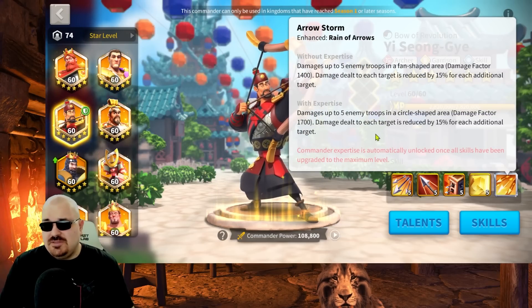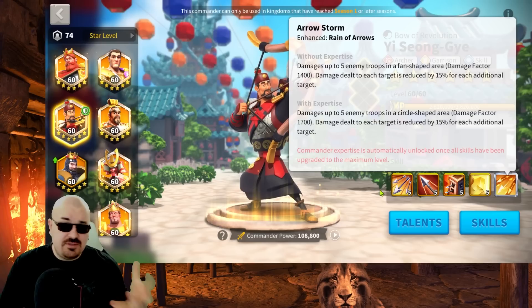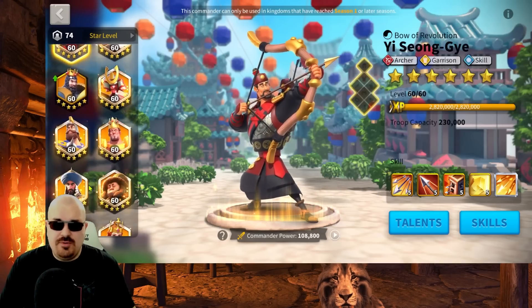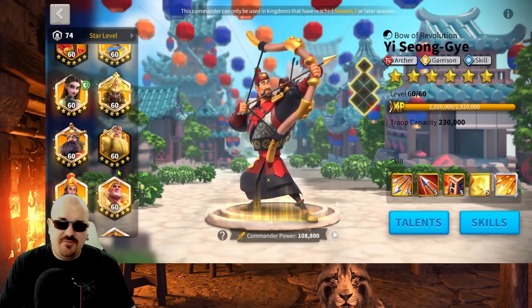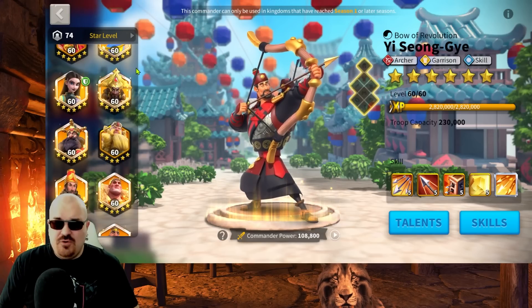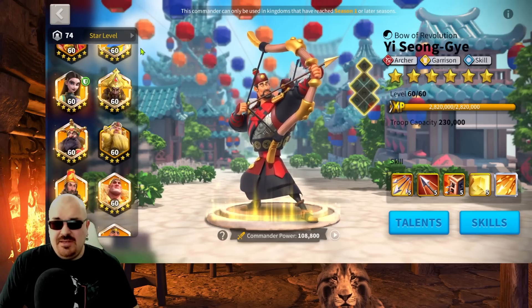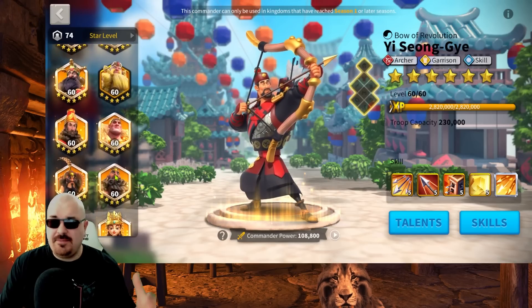Scipio is a must-expertise commander — I wouldn't go with a small investment on him; expertise is the way to go. After KvK 1, 2, and 3, you're reaching Season of Conquest with a pocket full of gold heads and wondering which of the 30 new legendaries to max. On my top 10 legendary list there are two of them, and it will make more sense as I explain further in this video.